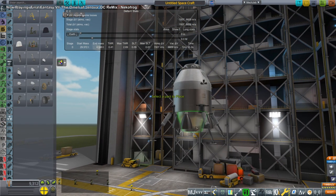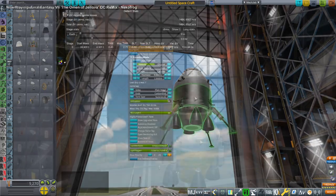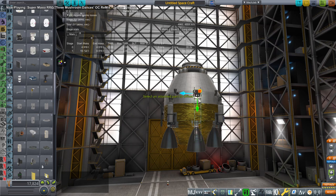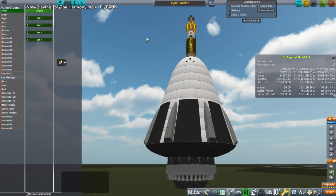I set to work making a lander that can land both on the Moon as well as on Mars. I went with the Methane Oxygen ED-1 engines — four of them. We've got solar panels, the Lynx spacecraft cabin — an old version of it. And I decided to use the Mars Basecamp mod by Lonesome Robots, so these are the parts on that.